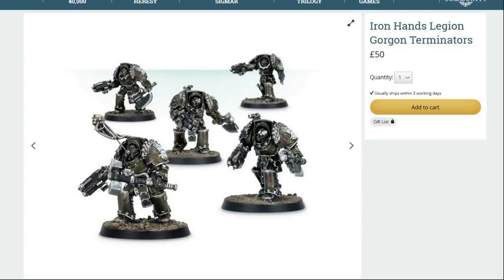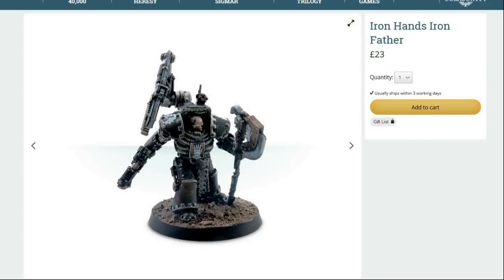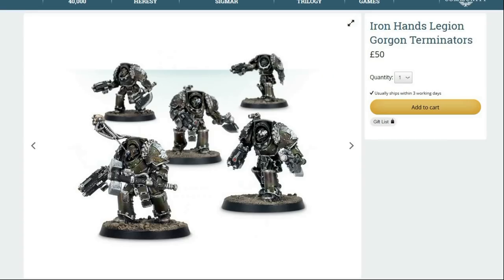Speaking of AP2 close combat stuff — Wejian Gorgon Terminators. Imagine normal Terminators, make them a tiny bit more expensive, give them all feel no pain and a decent invulnerable save, give the sergeant a cyber familiar so he has a really good invulnerable save, make it so shots fired at them can bounce back, and give them all the option of taking thunder hammers. That's Gorgon Terminators. They're pretty bloody strong, and being Iron Hands, bolt guns only wound them on 5s. This is a whole army that has jet bike levels of toughness. My suggestion would be to run them alongside the Iron Father or Forge Lord.